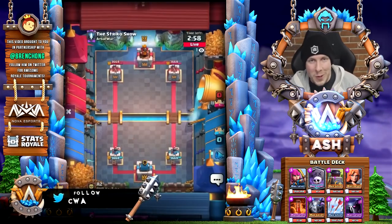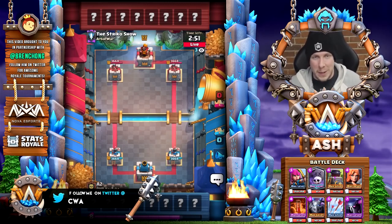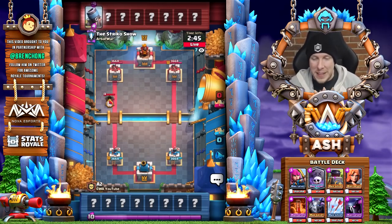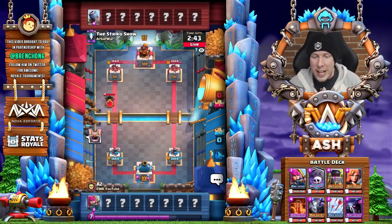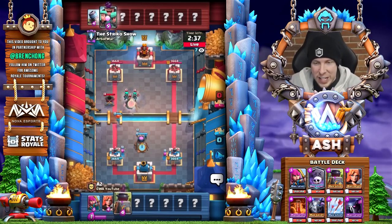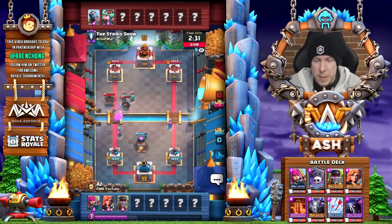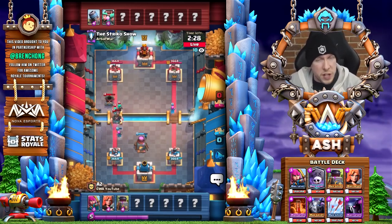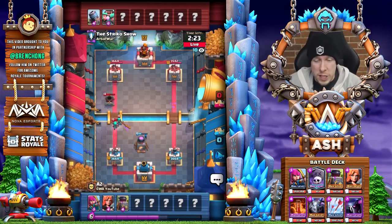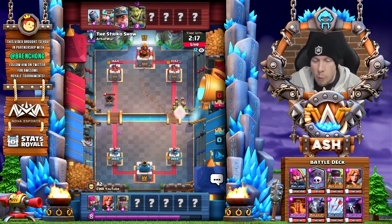I am still reeling from that last match. A miracle Pekka swing at the very end, aided by the skeletons, helps take down the tower. Now we're going against Striko Show — he's been on the channel before, not playing mortar though, usually playing royal giant. But it looks like he's playing the mortar rascals miner deck, which we shared on the channel a few days ago. It's a really effective mortar deck, so let's see how we handle a mortar matchup.